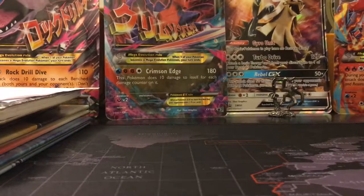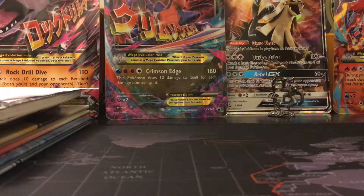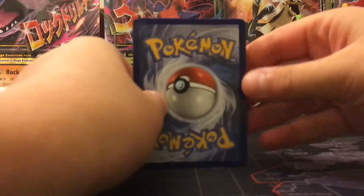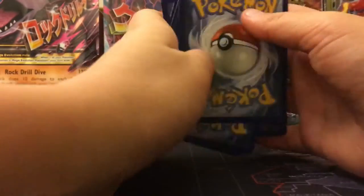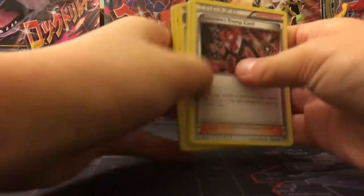It doesn't even come with the code card in it. So we have to do the three trick — one, two, three — put this in the back just like that, and let's get right into it.